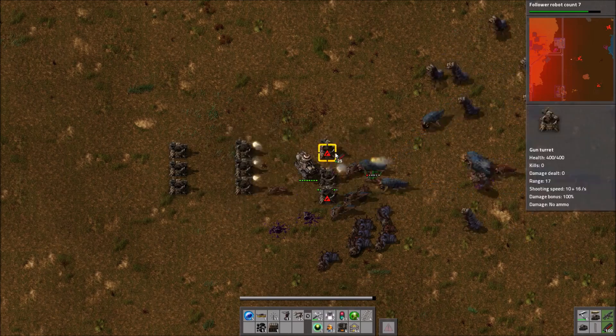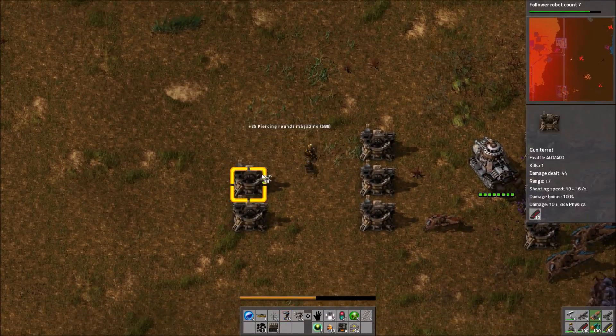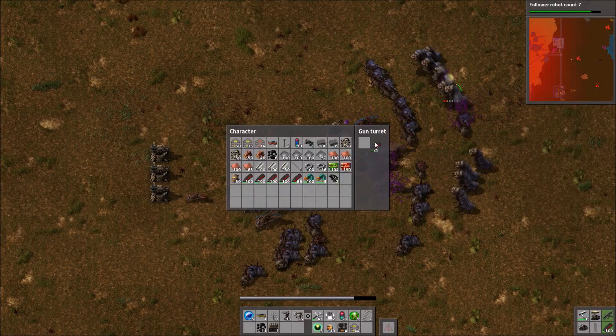This first biter base is extremely close to Frackham and has caused quite a bit of trouble for its defenses in the southeast corner. We'll start advancing in with this one and then move on to all the other bases around the area.